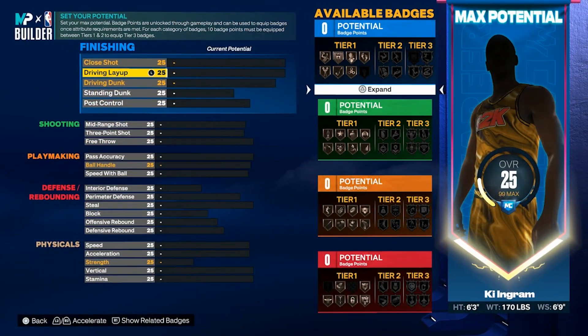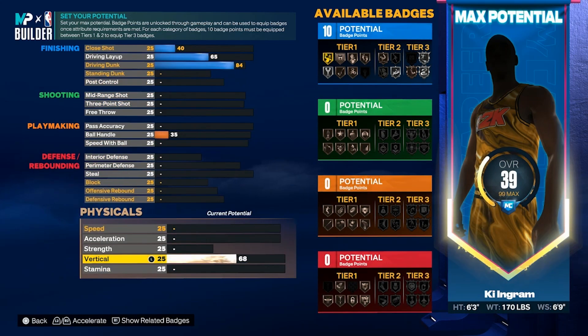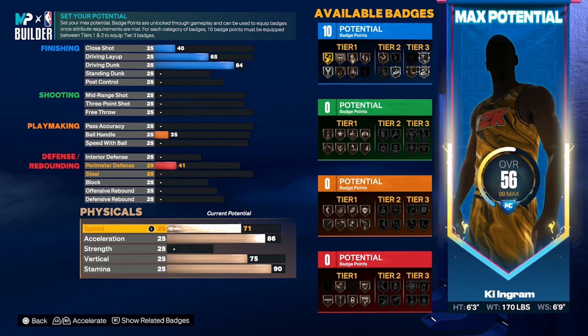Right out the gate, we're gonna get you an 84 driving dunk because this is the mini contacts. You're gonna put your vertical to 75. Just in case y'all didn't know, for contact dunks it's 84-75 and 92-85 — your vertical has to be 20 off from your driving dunk for a regular dunk. We're gonna put stamina all the way up to 90, and acceleration to 86, so when you do your drills your acceleration is gonna be 90.